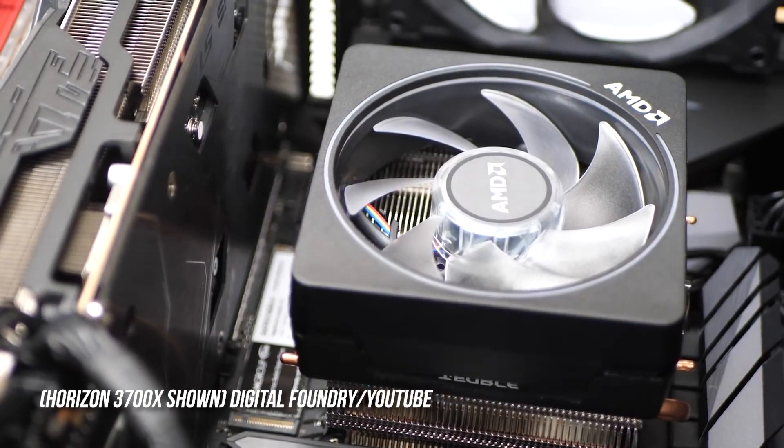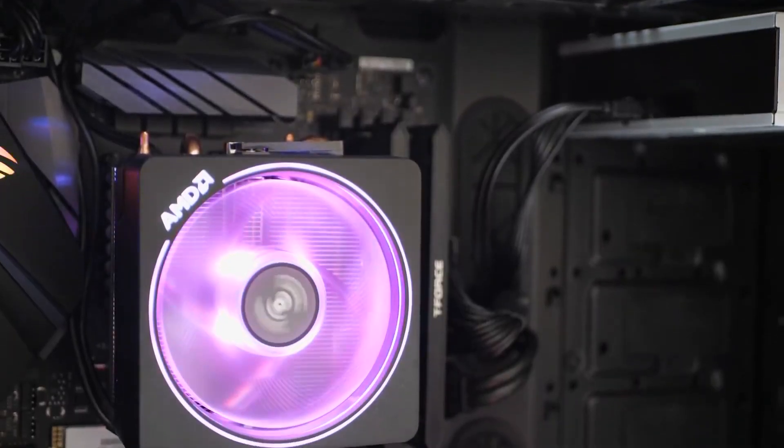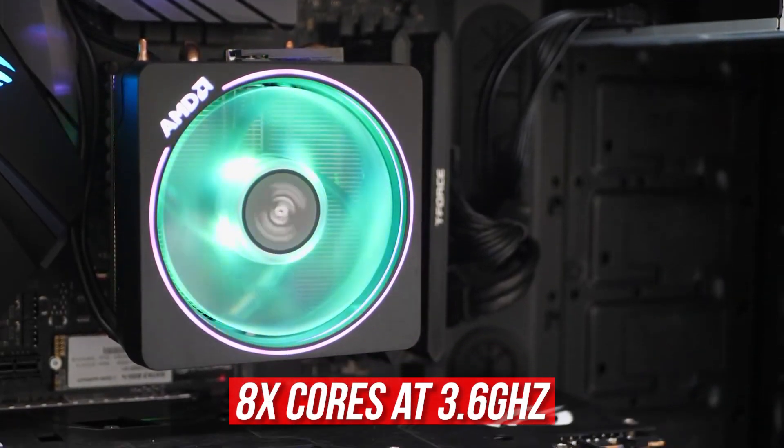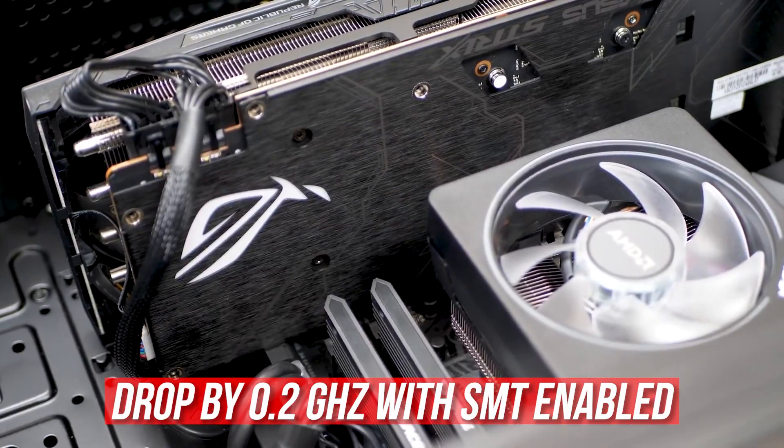The Series X's CPU is also a custom Zen 2 with 8 cores at 3.8GHz, and the Series S's Zen 2 is 3.6GHz, with both the Series X and S dropping by 0.2GHz when SMT is enabled.